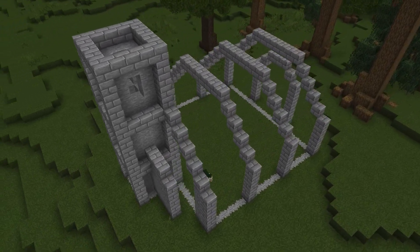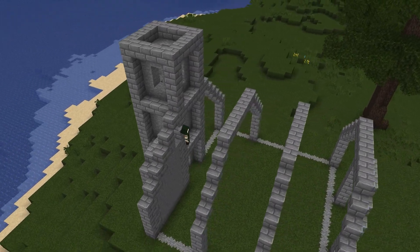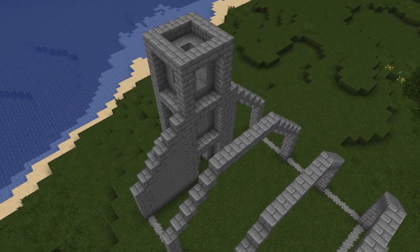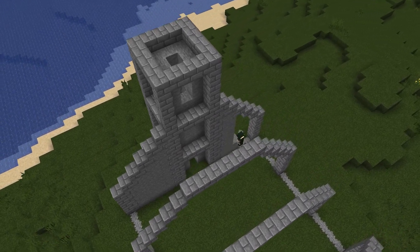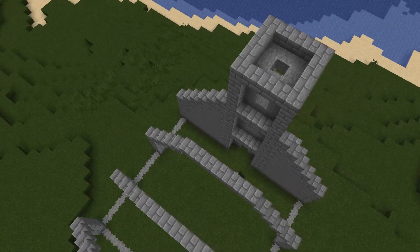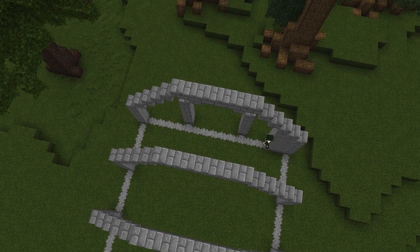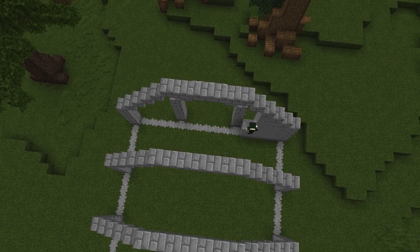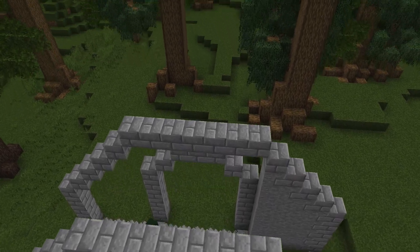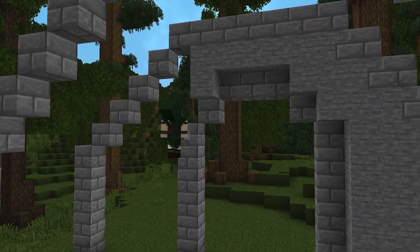We're just filling this all the way in with stone, but you can feel free to use andesite if you like that block as well — there are many ways to customize this with different textures. We'll go ahead and fill in most of this back wall as well, but we'll leave a little bit of a gap for our stained glass feature, leaving that one feature entirely empty because we'll be able to fill it in later with stained glass.